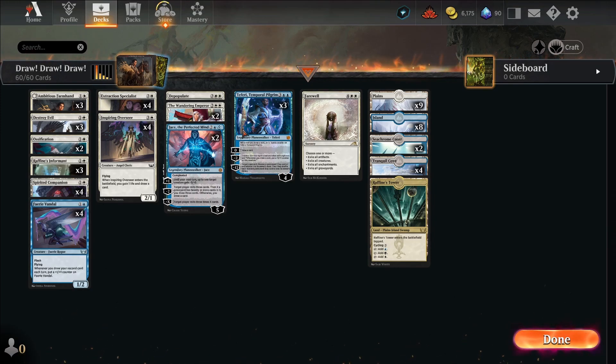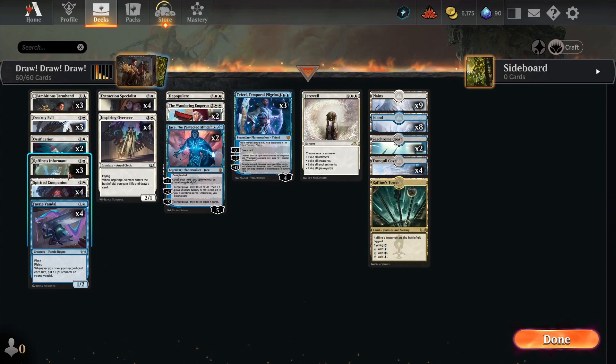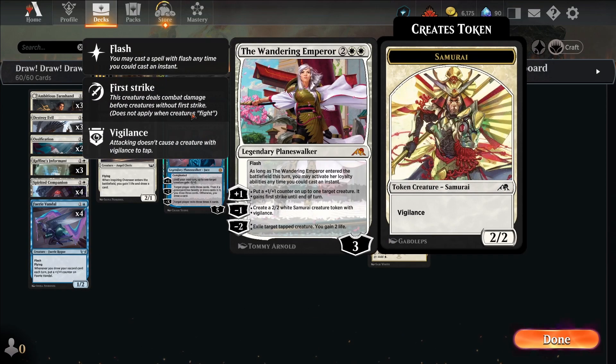Hello everybody, I'm SuperBeastGN, welcome back to the channel. Today we're playing a blue-white draw deck — we're going to just draw a lot. My big thing is I think the best decks are the people who win the most, people who have card advantage. In this deck, every card or nearly every card hits the battlefield and nets us another card, either by getting a land or by drawing us a card.